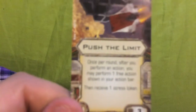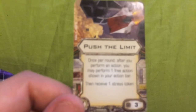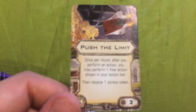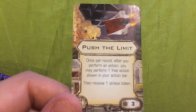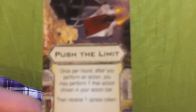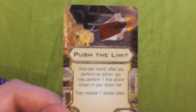To take full advantage of Soontir Fel's ability, I've given him Push the Limit. This is becoming a very famous card. A lot of ships that have abilities that deal stress, or gain advantages from getting stress, use Push the Limit. Here's why: once per turn, after you perform an action, you may perform one free action shown in your action bar, then receive a stress token. This card plus Soontir Fel's ability go hand-in-hand with each other.